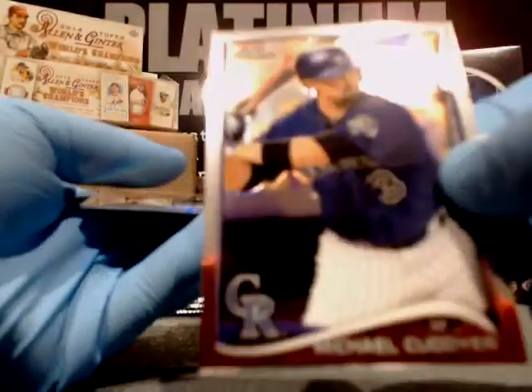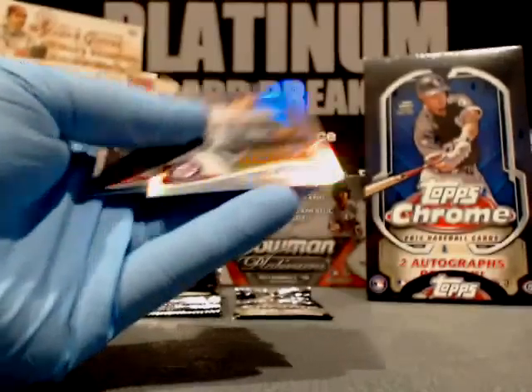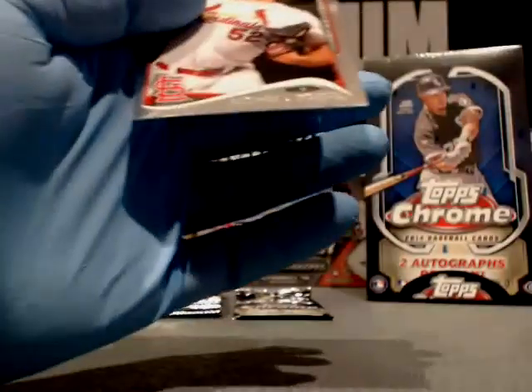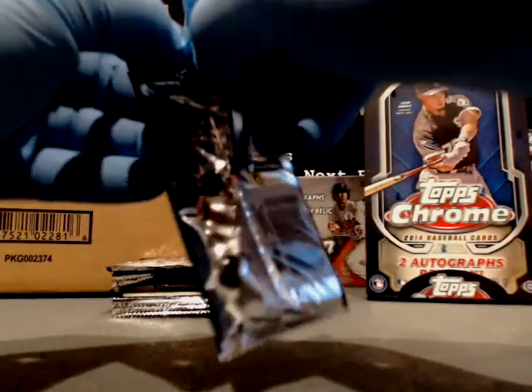Shelby Miller, Cardinals — nice. We had one of those in the last case; there was a Springer with it too. Kadiar, Rockies. Zach Walters, Nationals. And Michael Wacha, Cardinals. Jose Abreu — the poster boy for this set.